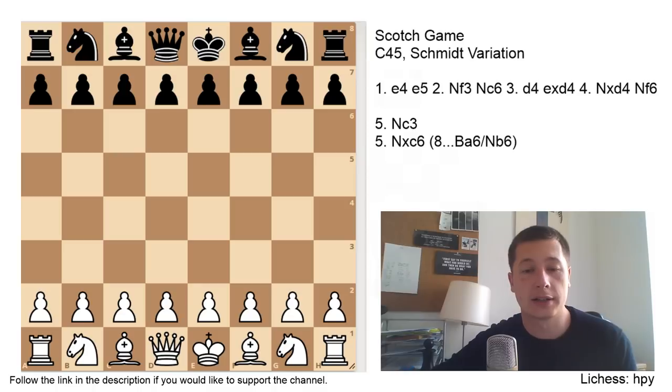The Schmidt variation remained as the main weapon against the Scotch at the highest level, and there's probably good reason for that. The variation is very versatile — it gives black tremendous fighting chances, much more than the classical variation which we saw in the previous video. If you want to go for a win with black against the Scotch, this should be the variation you choose. On the other hand, white has a lot of chances too, and white could go for several different setups. The games are not going to be boring.